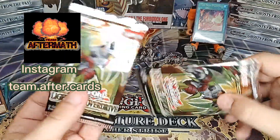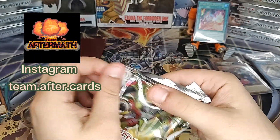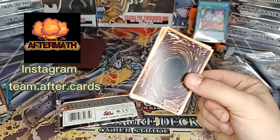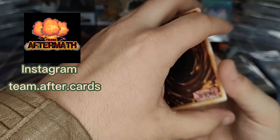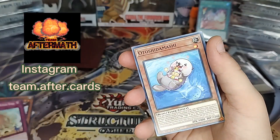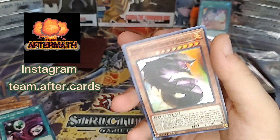We got two packs left here. I think they're going to be Supers, but we're always playing the game to see if a Super Rare will be replaced with a Starlight or something crazy. Maybe we got an error box here. Basil Rose Shoot and Supreme Sovereign Serpent — that's not horrible, that's a really good one.